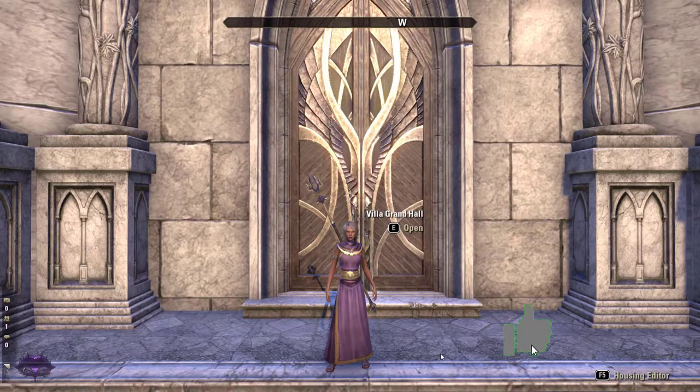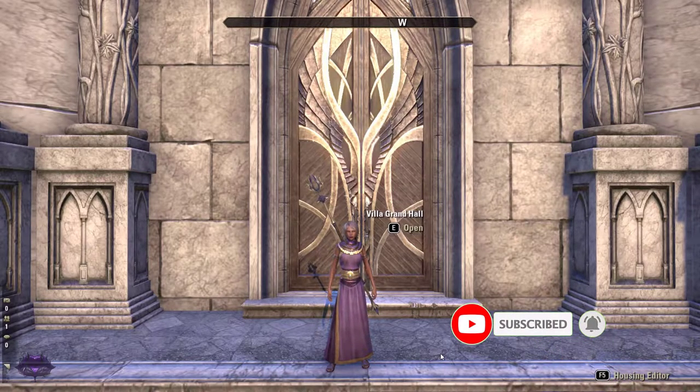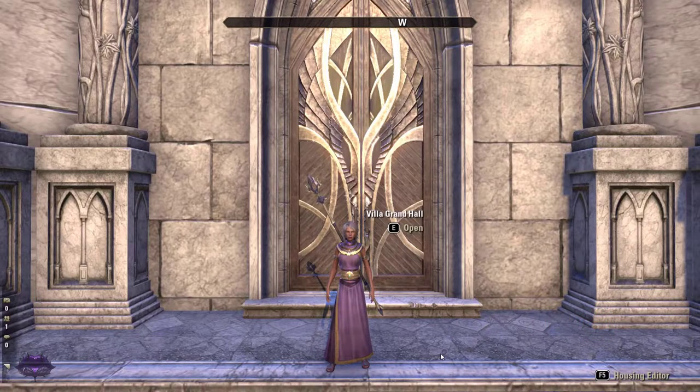Hello and welcome to Alchemy 101. I'm Professor Violet. So you started your journey in alchemy crafting and you've picked up your first daily alchemy writ and discovered that you have to make a sip of health and you have no clue where to begin to make this potion. Well that's what I'm here for, to teach you how to make it. So let's go into the classroom and begin our lesson.